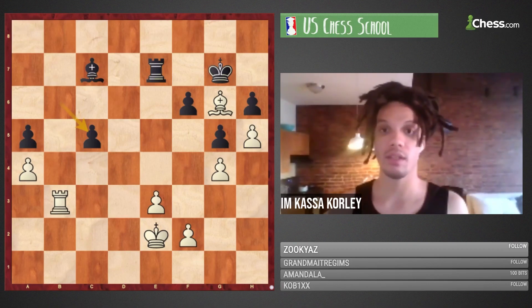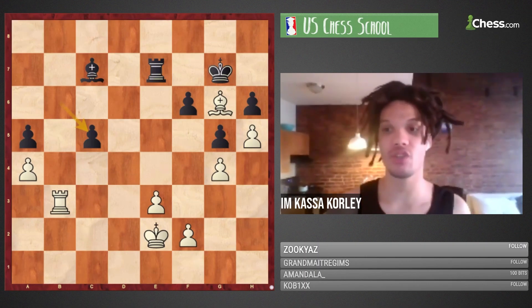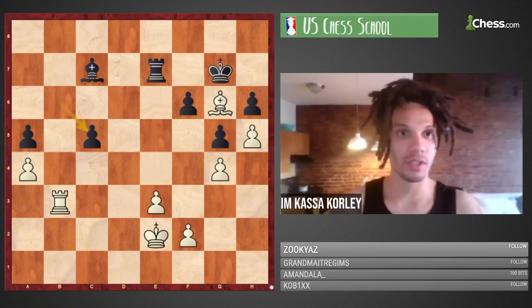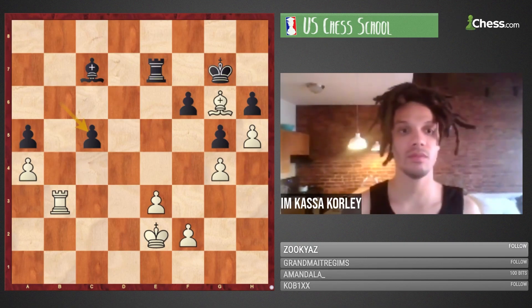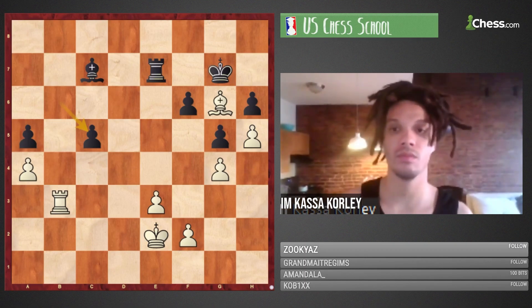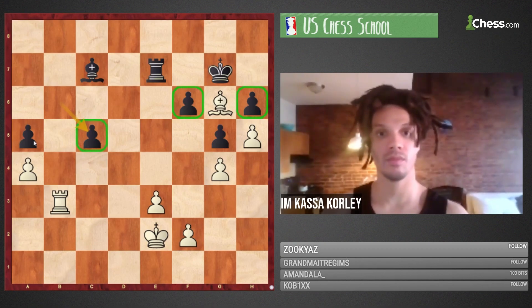Anyone want to tell me what advantages white has here? I'll give the floor to Ryo. Tell me what you see as far as what white advantages exist. Ryo: The pawn on H6 is weak because in the future when my rook gets in, I can play Rook H8 and take the pawn. The F6 pawn is weak but harder to reach, so it isn't really a weakness right now. The C5 pawn is clearly a weakness, and the A5 pawn is kind of a weakness as well.